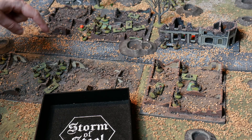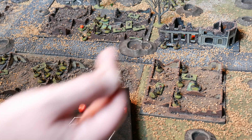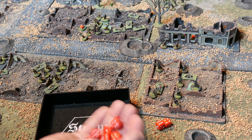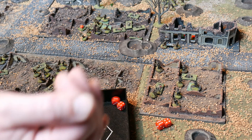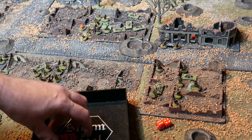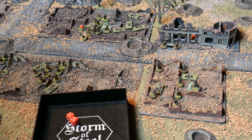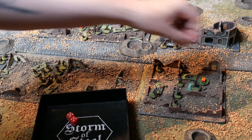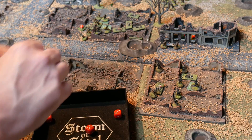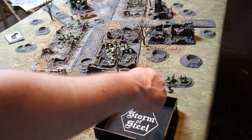Next turn: Corporal Plasto and his men fire three rifles and four bombers at the Germans. Two hits from rifles. Then the bombers, hitting on four and above — three hits. For the rifles: two fives, so two shock on them. The bombs reduce cover from medium to light — six is kill, four or five is shock — adding another shock for three total. Not as effective as the Australians were hoping, but slowly grinding them down. On the next snifter, the Germans reposition into shell craters to get out of line of fire.